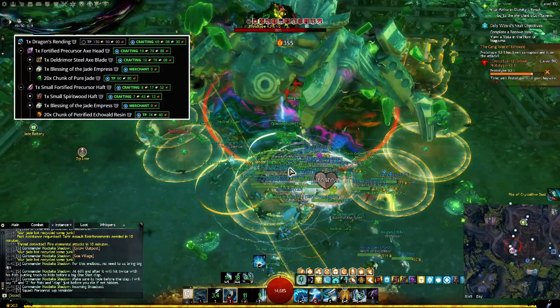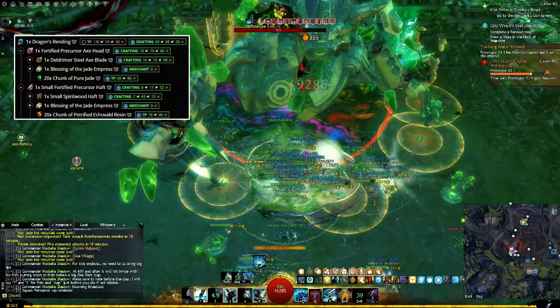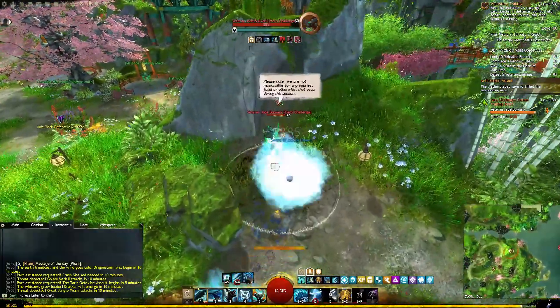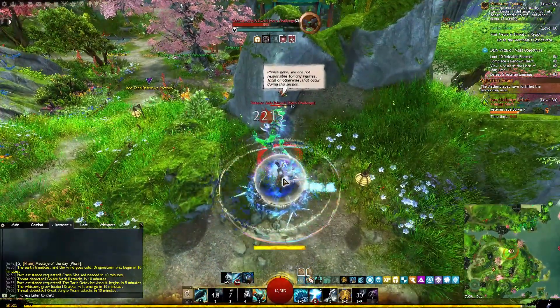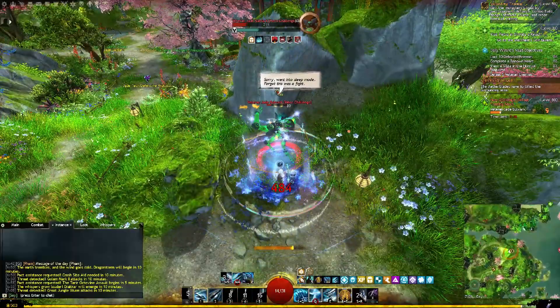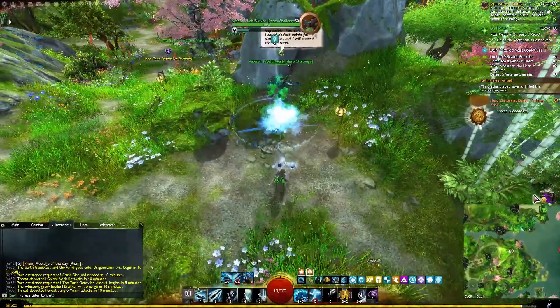If you don't have the time to complete a full meta, or you want to get more Imperial Favor per day, there are a few more things you can do solo. There are two repeatable hero points in Saitung Province and New Kaineng, as well as one in Arbor Stone. You can repeat those once per day for some very quick favors. Even if you don't need favors right now, I would advise you to still do the hero points daily — they only take a couple of seconds each and give quite a bit of experience and some Imperial Favor.